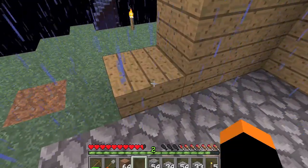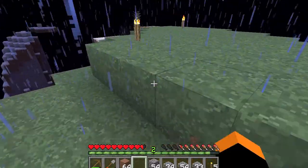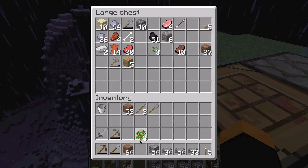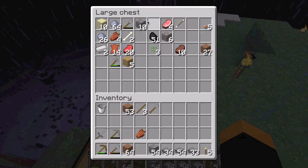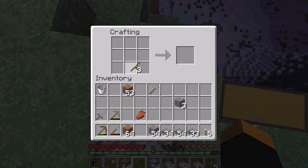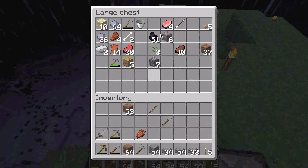Oh look, I got a wooden plank from something. I need more wooden planks - maybe I have some saplings in this chest that I can plant. Awesome! I have some bone meal for the initial growth of these saplings and I have some axes that I can make. Let me put the bucket in the chest - I don't want to lose that in case I get killed.